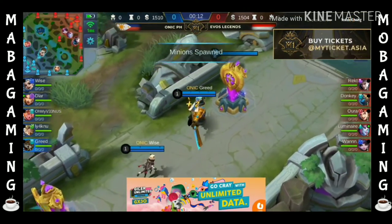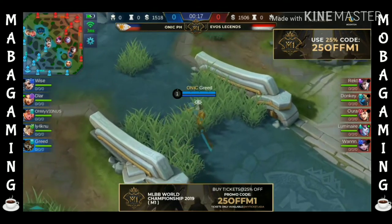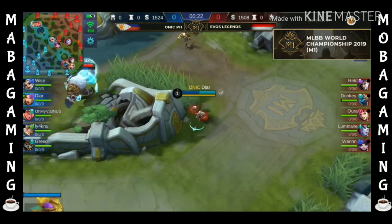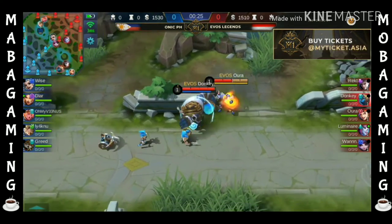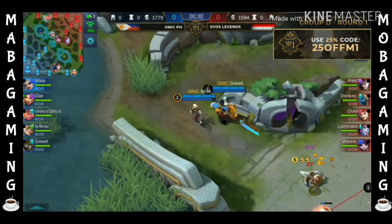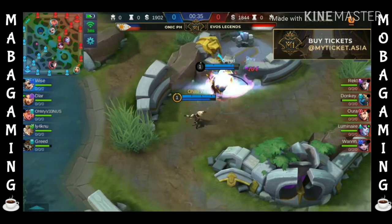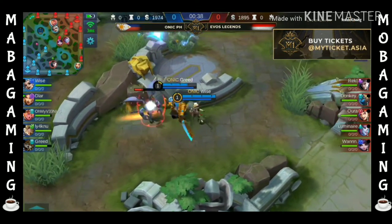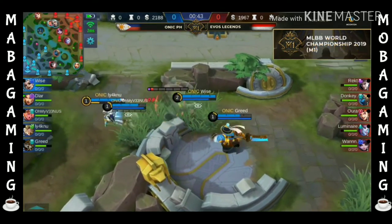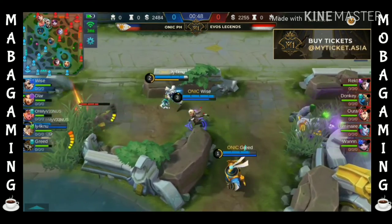Game number one of day four of the group stages. Onyx PH will go to the blue side as Weiss is going to use that Harith. Dilar as the Masha, Oh My Venus as the Lolita, Yaku as the Kimmy, and Mr. Greed as the Akai. Early cut from the side of EVOS PH on the bottom lane. EVOS Legends — we were talking about this — they want to take control of their jungle and the opposing jungle already. They are taking care of the buffs. But Onyx PH say now we're going to match your movements and take care of this core guard of EVOS Legends.